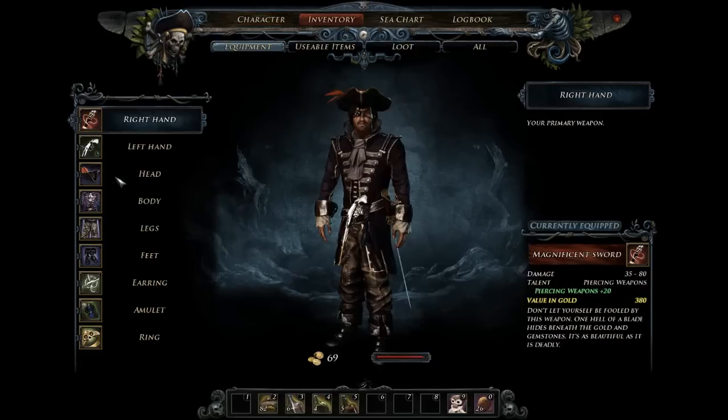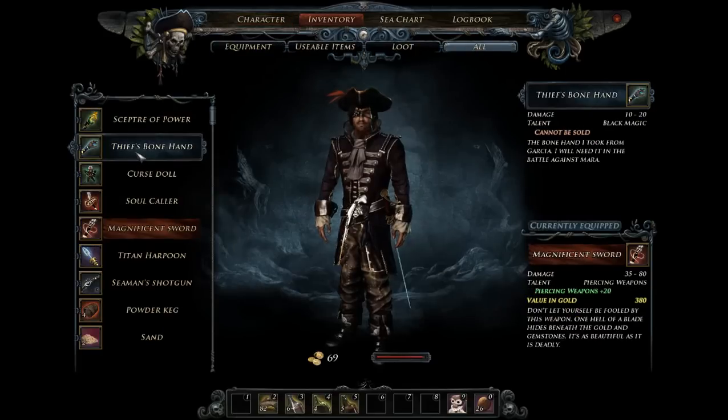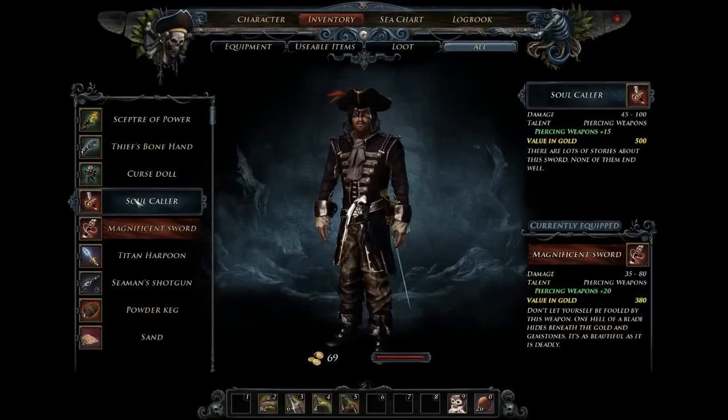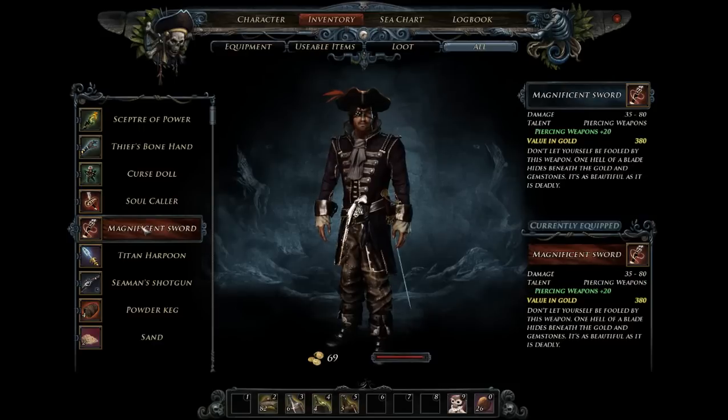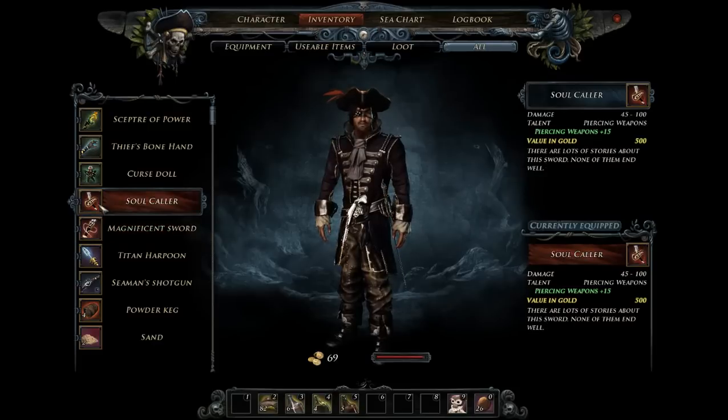Let me go into my equipment and see what soul collar is: 45 to 100 piercing weapons, 15. That's even better than the magnificent sword we have — by quite a bit, actually. And it's only five less piercing. So that is my new favorite weapon.